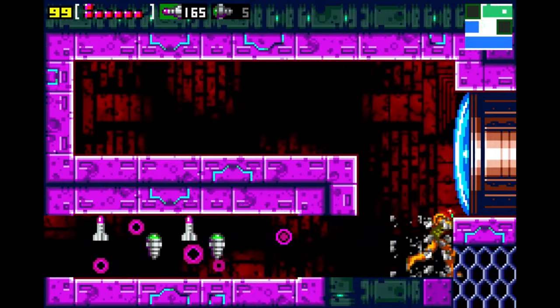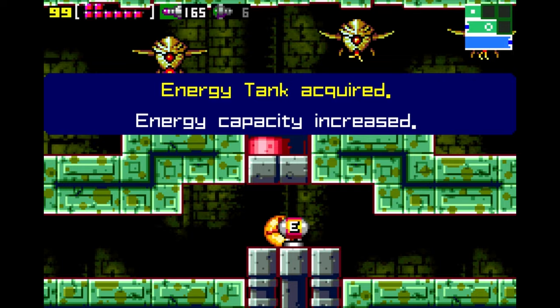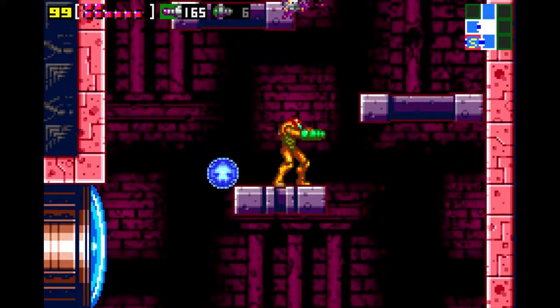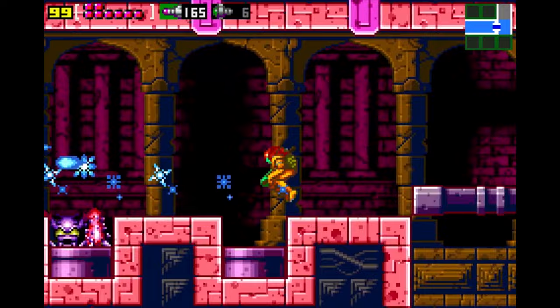While Samus leaves the planet in her ship, it is attacked by Space Pirates, causing it to crash back onto Zebes near the Space Pirate mothership. With both her ship and power suit destroyed, Samus infiltrates the mothership, leading her to Chozodia, where a Chozo statue offers her a trial. Upon passing the trial, Samus is rewarded with a new fully upgraded power suit. Continuing to explore the mothership, Samus reaches Mecha Ridley — a robot built in the likeness of Ridley. After defeating it, Samus escapes the planet using one of the Space Pirates' shuttles, while the mothership self-destructs.